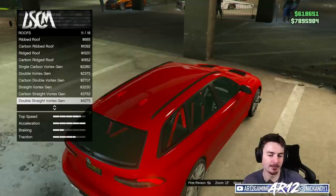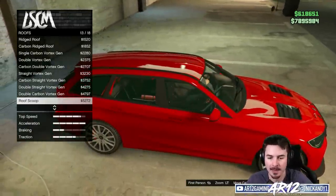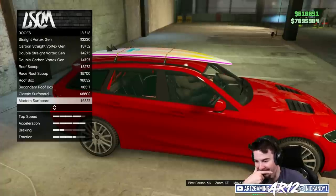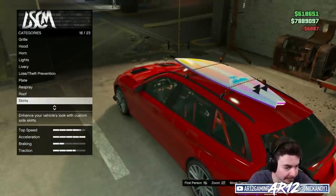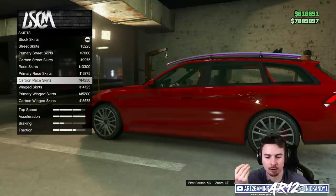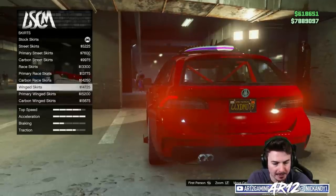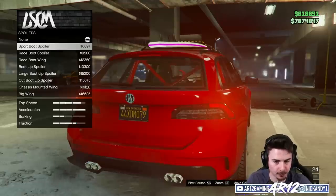Carbon fiber roof — that actually looks pretty cool. All of Twitch chat wants the roof box — I'm ignoring you. Surfboard. Side skirts — I definitely need some of those. If we're just making this thing crazy, I think we need some crazy side skirts. Why are they so stupidly wide? Those ones instead. What do we have for rear wings?